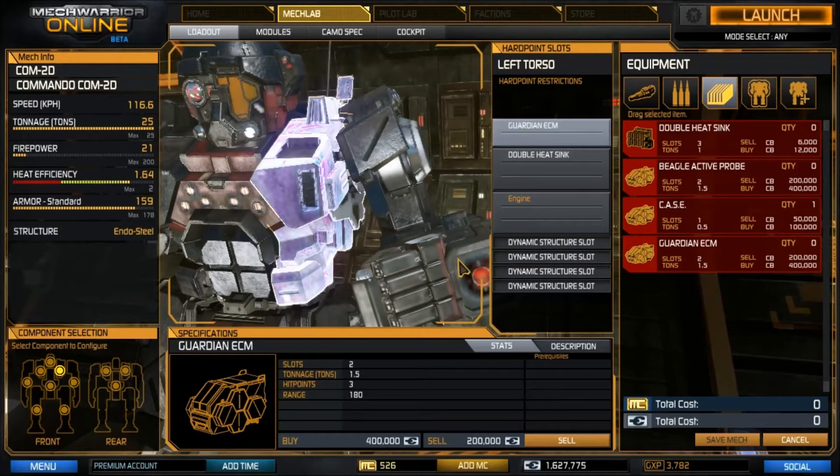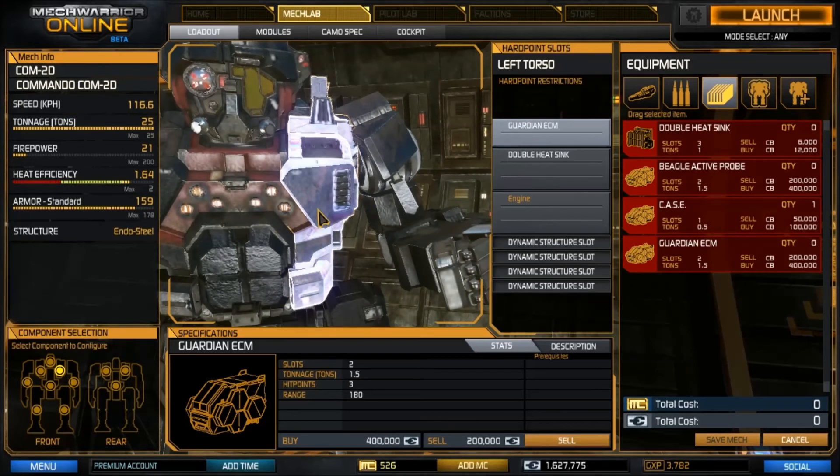If you're new, you're definitely going to want to get this ECM and learn how to use it — it's going to cost you about 400,000 C-Bills. Be careful though: if you turn off your ECM to counter-jam and it causes a bunch of long-range missiles to come in and blast your Atlas or one of your Cats, that's going to be more damaging to your team than getting off a few extra Streak SRM2 shots. So try to be mindful of that when you're switching the systems.